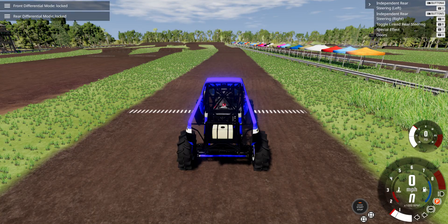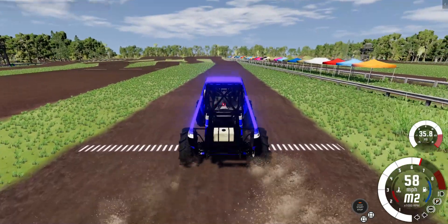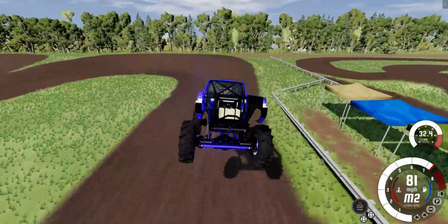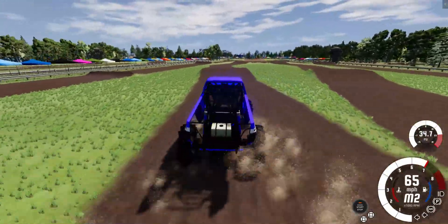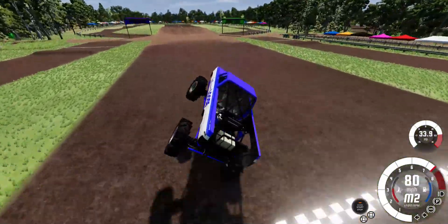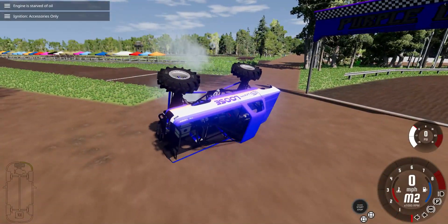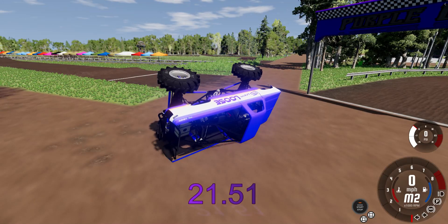Up next is the Screw Loose Mega Truck. Your leader now is the Stinger Slinger with a 20.94 — that's the time to beat. Screw Loose, another Chevrolet, a great looking blue and white paint job with a yellow stripe. Screw Loose is aggressive through the finish section. Nice run, but oh, he's going over! And he's over on his side. Screw Loose gets a 21.51 — a good run, but not good enough for the lead.